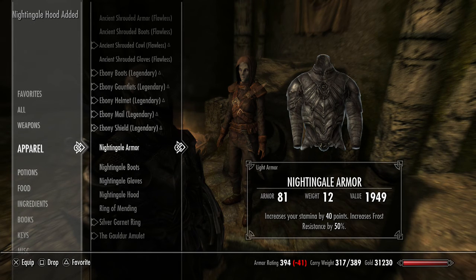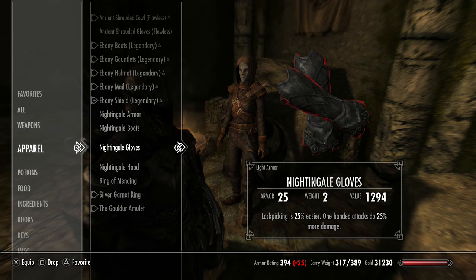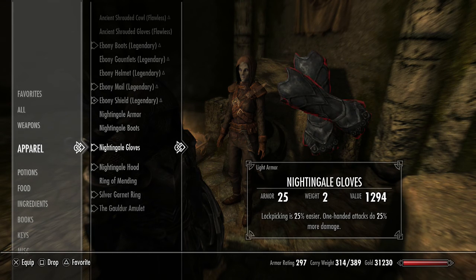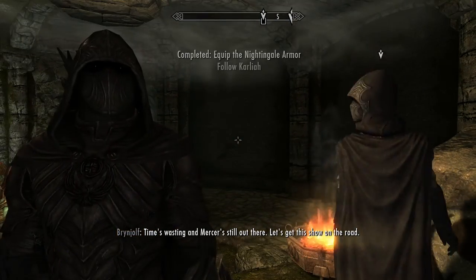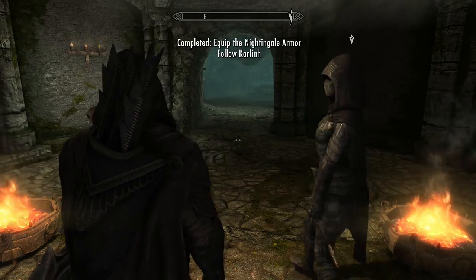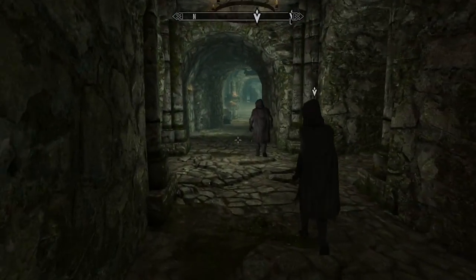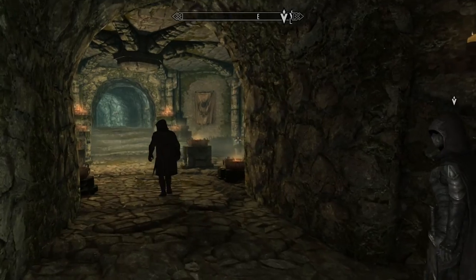The Nightingale armor stats: light armor rating 81, increases stamina by 40 points, increases frost resistance by 50%, wearer is muffled and moves silently, lockpicking is 25% easier, one-handed attacks do 25% more damage, and the hood makes illusion spells cost 17% less to cast. That looks awesome — let's get this show on the road. They both don their armor too — this is pretty sweet, it looks great.